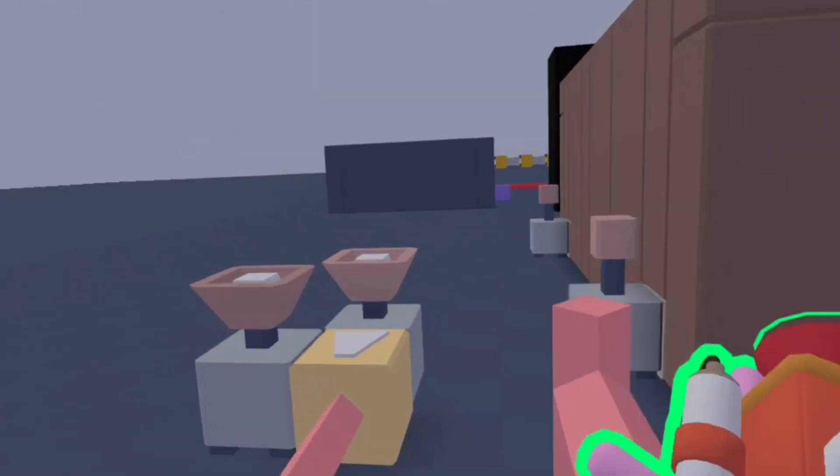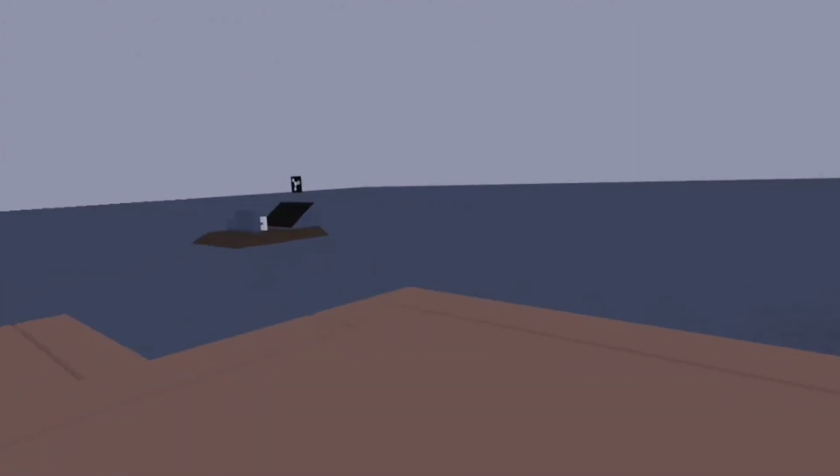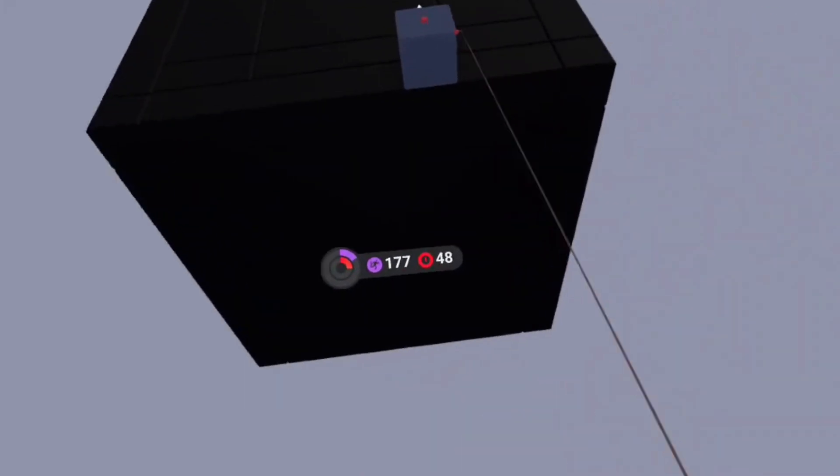So this next thing — by the way, this is like all the mechanics we use for this one. You can see it's pretty complicated. This next thing is like a control room, and right here is the door.